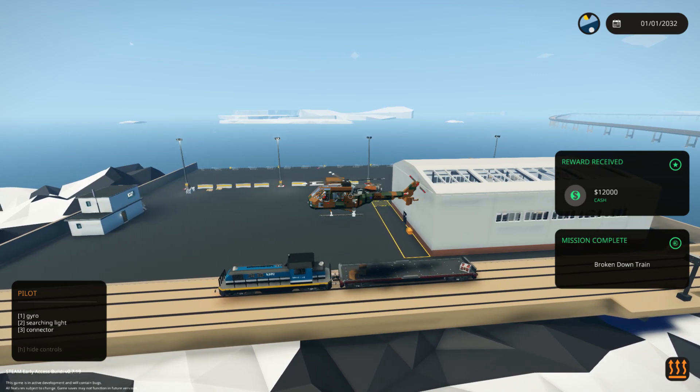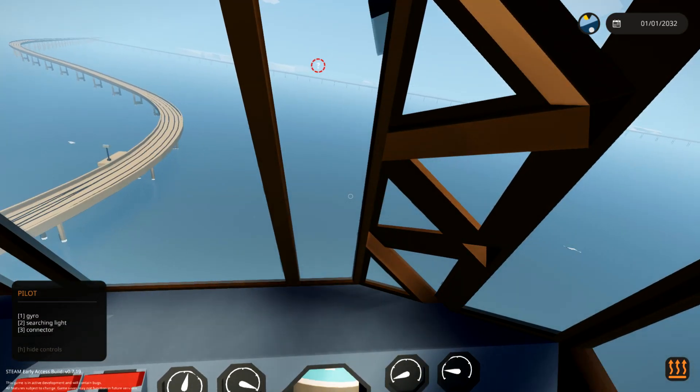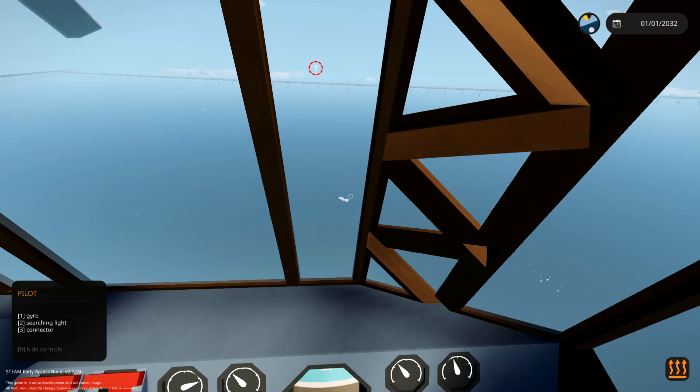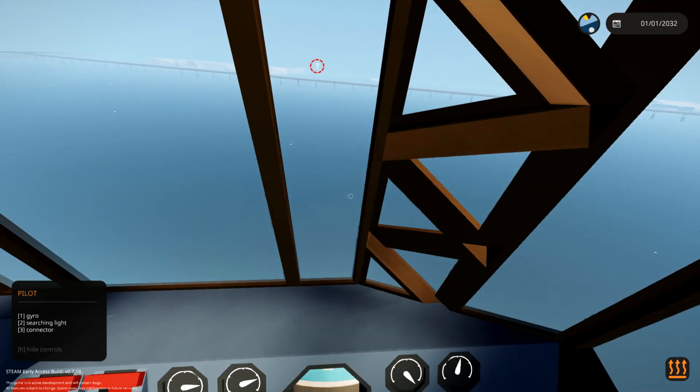Let's do another mission. Bravo Tango Cheesecake! We've had reports of a climbing accident in the mountains. So we're gonna go back over to the base and try and get them out of the mountains, because we're in a helicopter with auto hover - and it should be really easy to do. But we'll see.